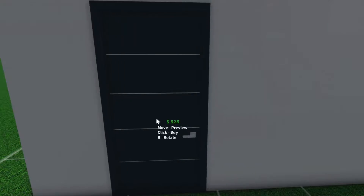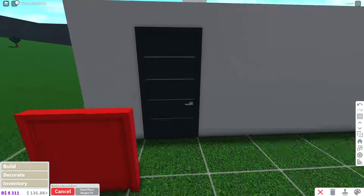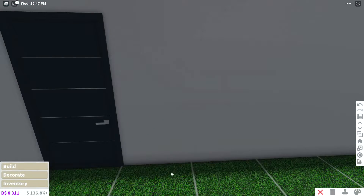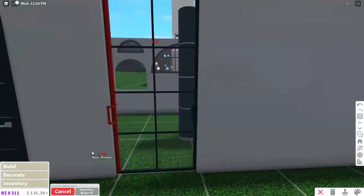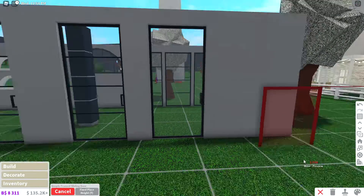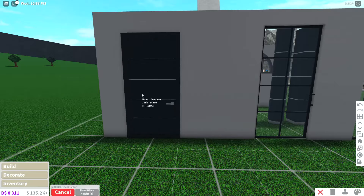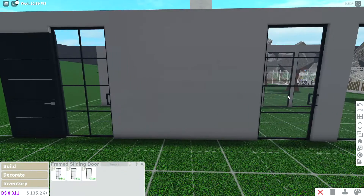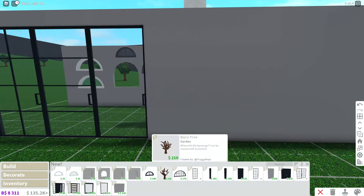The doors are sick! We have sliding ones — that's gonna be nice. There are so many new builds I can already think of, and a lot of builders are probably gonna have a lot of ideas as well. Can I put them next to each other? You can! This is so cool.